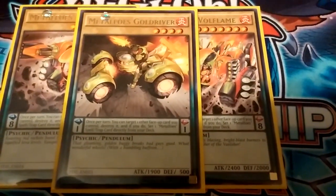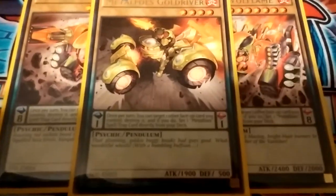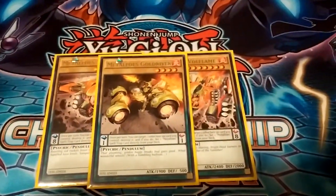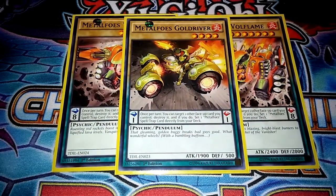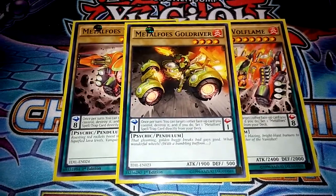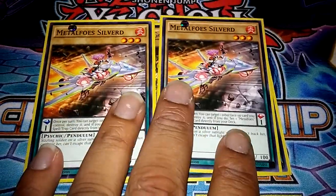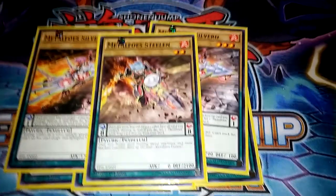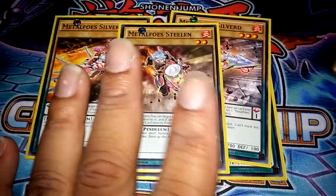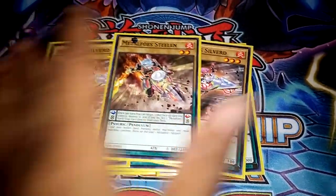Next is Metapho Gold Driver — same thing, they all have the same effects. They can target one face-up card and destroy it and set a Metapho spell trap, so you need that. This is scale one — two more scale ones, same thing — Silver and one Steel for your rank eight, just a six. That's all you need. As soon as you open one of them and any Yang Zing you pretty much got the combo from there without a doubt. And I have more scales in the deck too, so the pendulum aspect isn't lost.